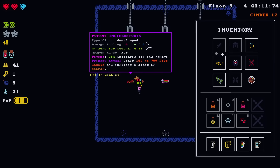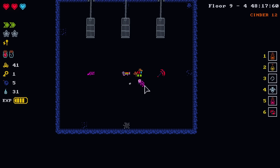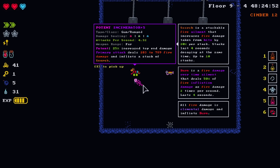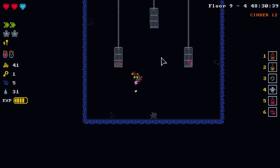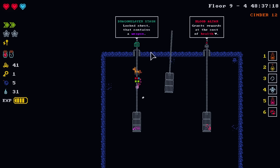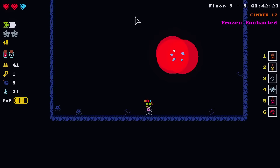A potent incinerator, the Nyan Cannon, and Reaper's Door — just pick up whichever one you want to sell. None of those fire nearly fast enough. The Nyan Cannon is the funnest option, so we'll just put that on there. Is this worth a red die? I'm just gonna blow it up — I need to let them know what I think about it.